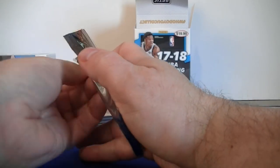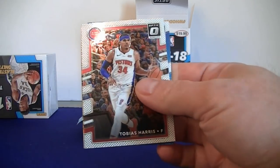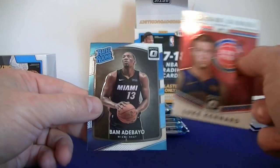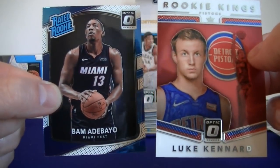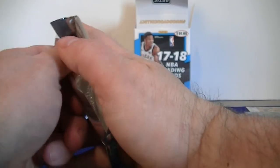Alright, blaster two, pack one. Here is Luke Kennard, Rookie Kings, and Bamba base rookie — same as last time, two rookies in the first pack.